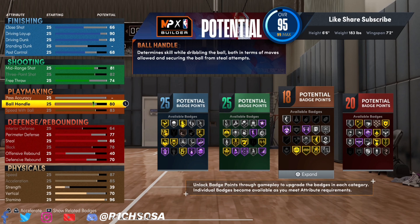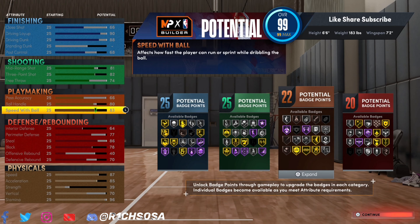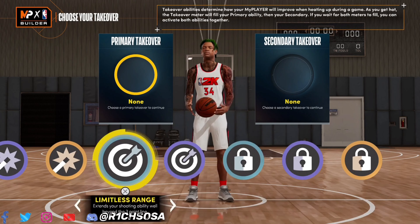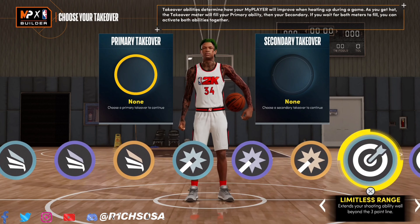For the playmaking, I'm going with an 83 speed with ball, 80 ball handle — that's pretty solid for this kind of build. You definitely want to keep the stats as they are because you have the risk of changing up the build name. Then for pass accuracy I'm going with 66, which gets us bullet passer at least on bronze.